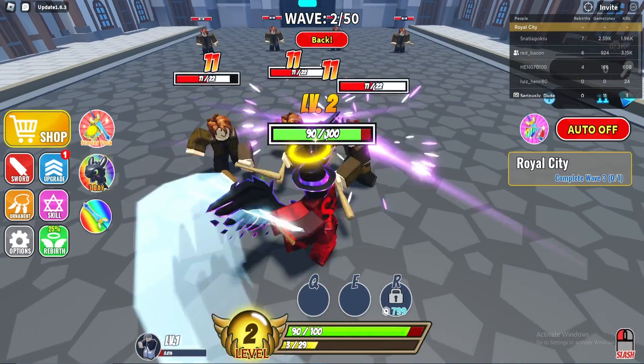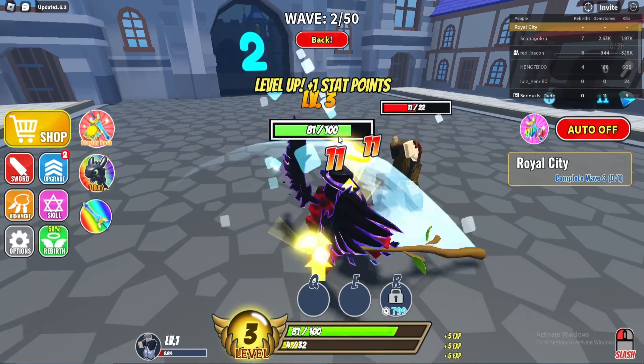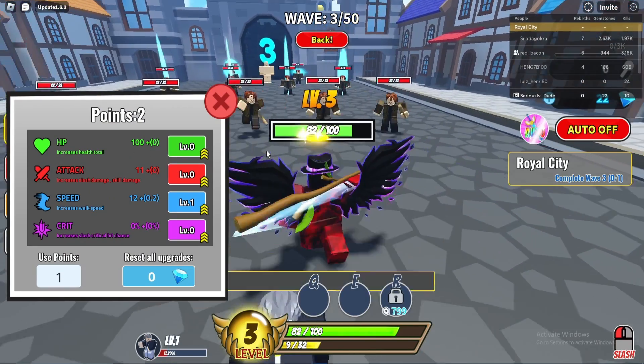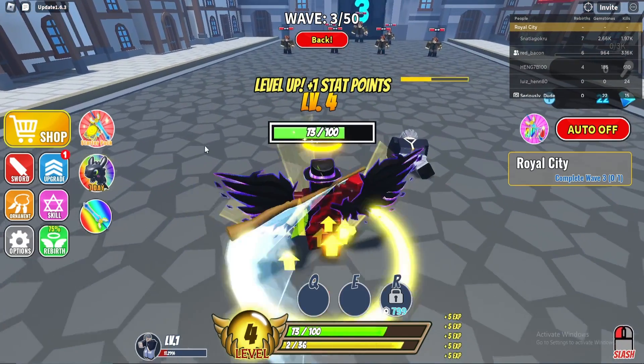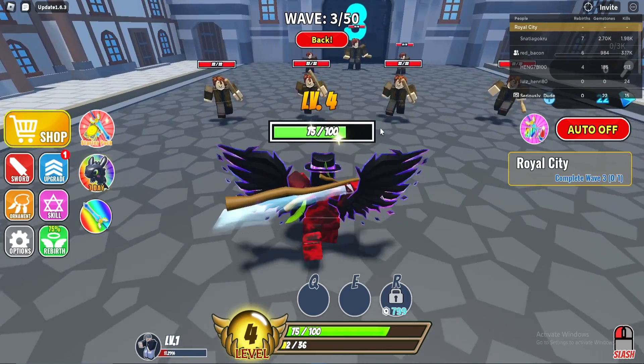With all these codes I've got XP boosts and stuff, so I'll level up way faster. See how I'm taking all these guys out really easily. Go to Upgrade now and upgrade all my stuff — I'll go ahead and upgrade my attack.